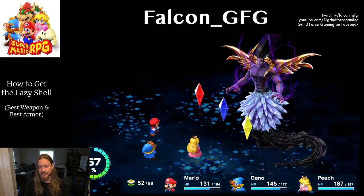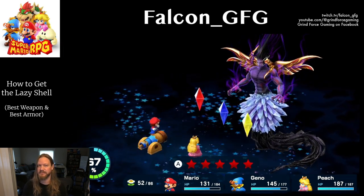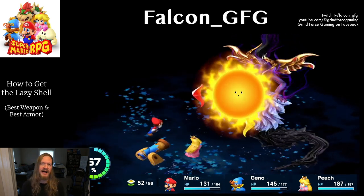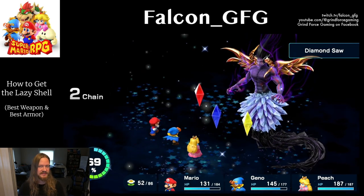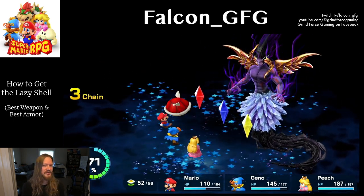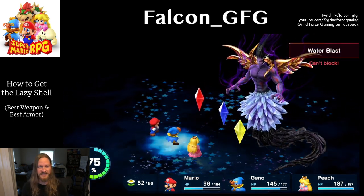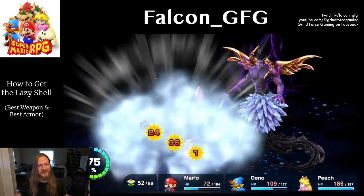But it has a downside: in exchange for all that defense, your attack, magic attack, and speed all take a hit of minus 50 points. Since it will basically nullify your attack potential, I recommend equipping the Lazy Shell armor only for tough boss battles. Putting it on Peach makes the most sense because you'll be using her primarily for healing anyway rather than attacking. With both Lazy Shells, you'll be able to take on tough enemies like Smithy, Culex, and the other post-game battles.